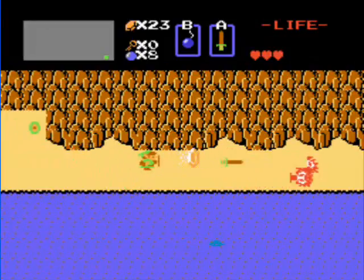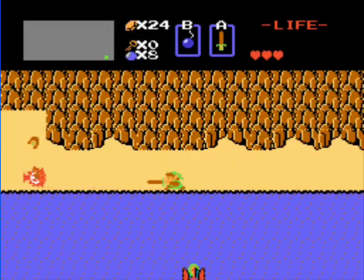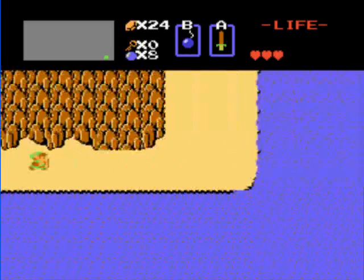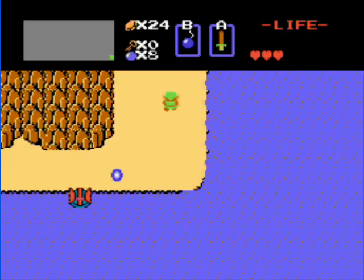I'll still show you where the store is in case you're not quite so lucky. We need the bombs to get to the first container heart, which will give you four hearts instead of three. There are also two other items in the shop: the magical shield, which is very helpful and blocks the Zoras' fireballs, but we can't afford it yet.